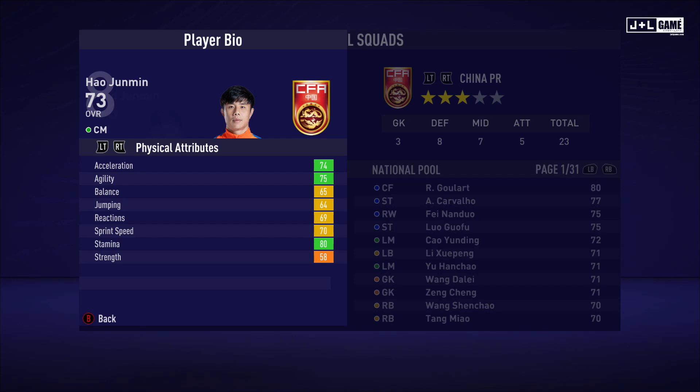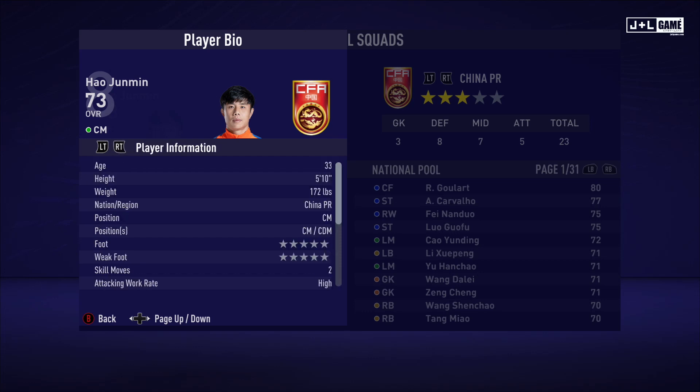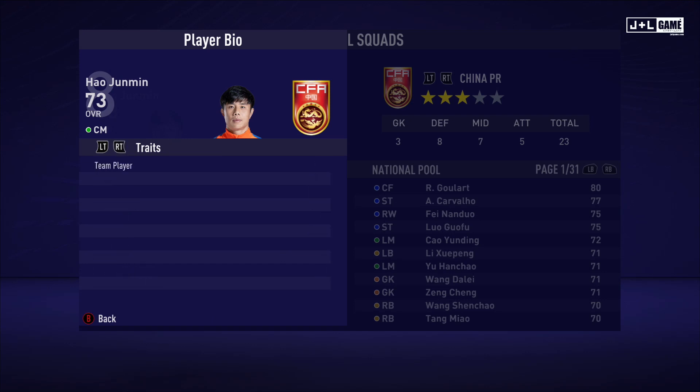Here we have How Junmin. His physical attributes seem above average with mostly yellow and green and one orange. His mental attributes are also pretty decent. His skill attributes are actually looking good — mostly green and yellow stats with only one red stat. Here is his player information and his traits — one trait available.